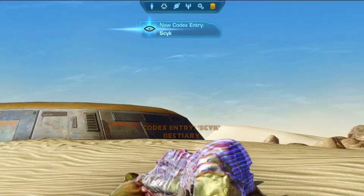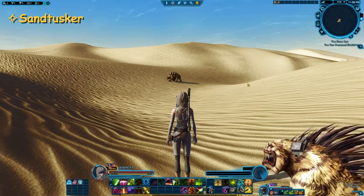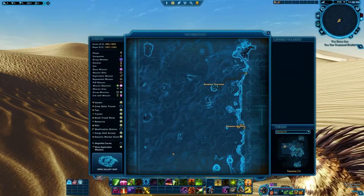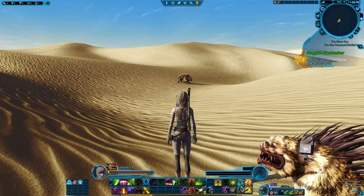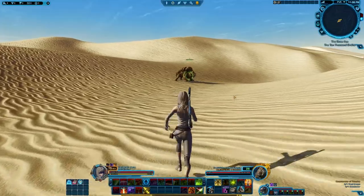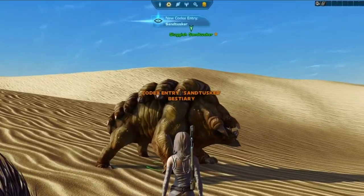The next one is the Sand Tusker. You will find this in the depths of the Dune Sea as well, in the north part. There will be a small oasis-like area, and directly east of that you will find a lone, sluggish Sand Tusker — just go up and greet it.